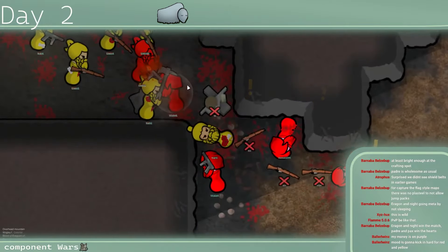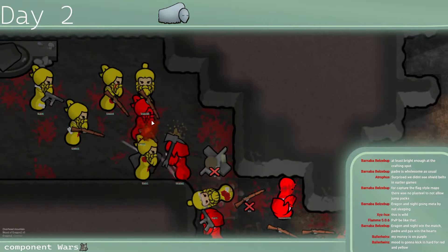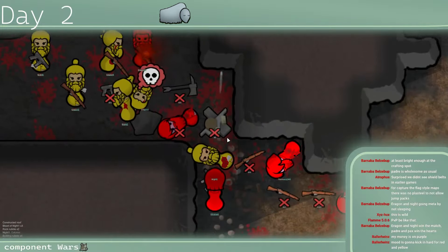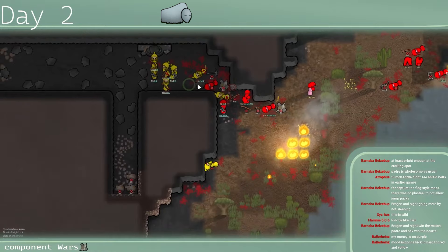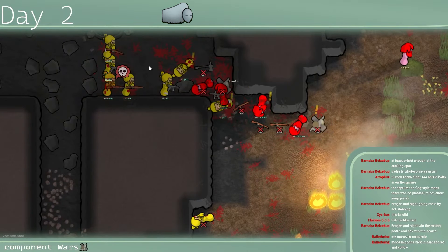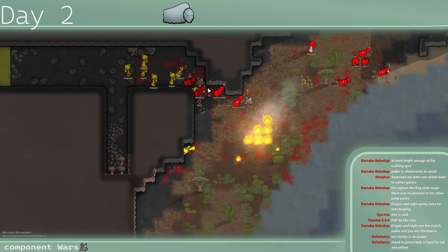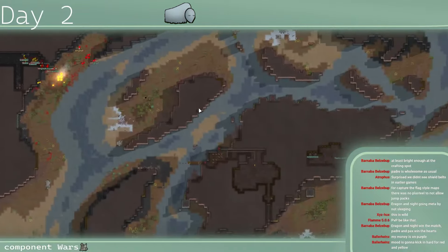Wrigley is going with the axe — shield belt's good but there are way more numbers behind him. Shield belt goes down, he gets one kill, goes for another, doesn't get it. A few more shots hit Ergon. Both teams are absolutely shredding through each other. Wrigley is one versus the world and he's going to drop very shortly. The aggression is ended — Yellow survives and takes out Red. Red team is out.